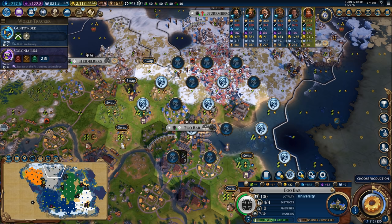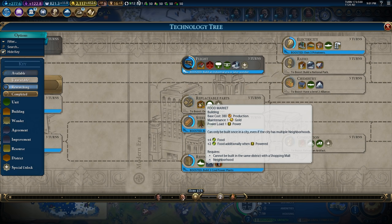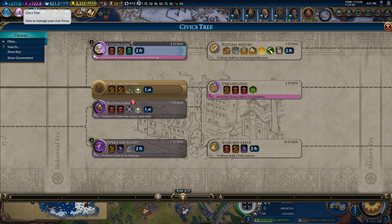I really have to think about how I'm going to get extra food in here. I think it's going to have to be something to do with grabbing myself a neighborhood and then slapping in a food market in there so that I can get the plus six food from when it's powered. I think that's going to be how I go about growing my cities really tall this game.